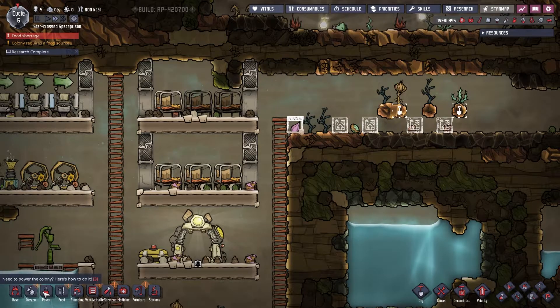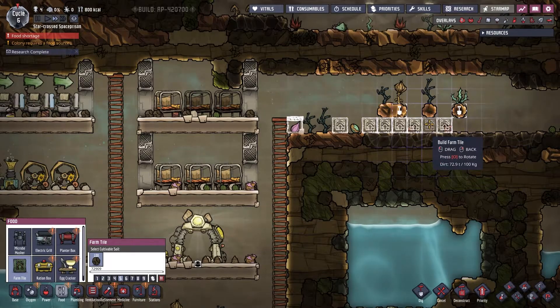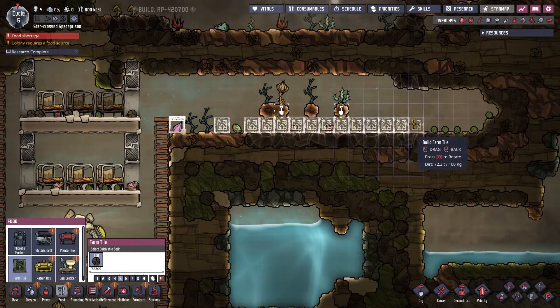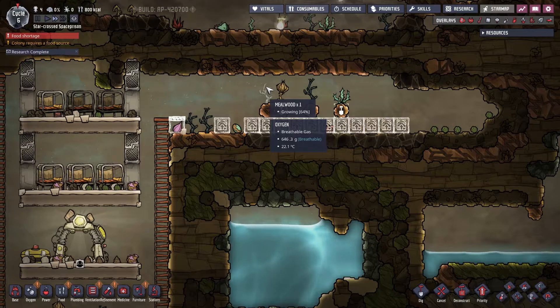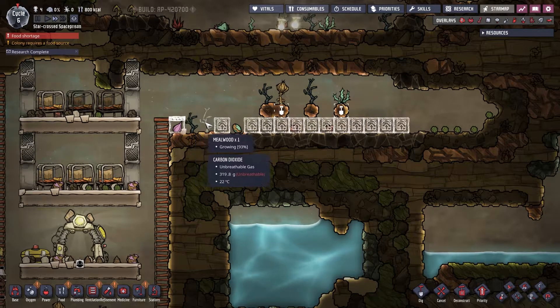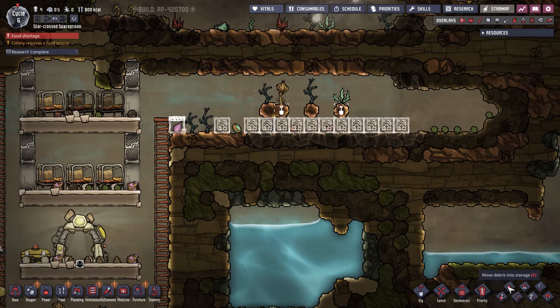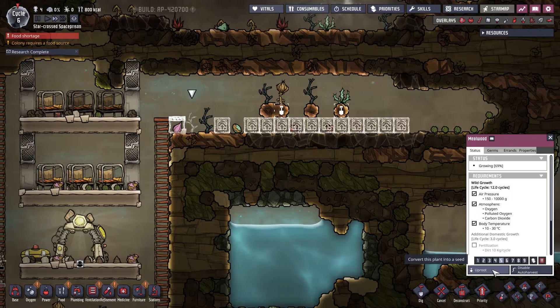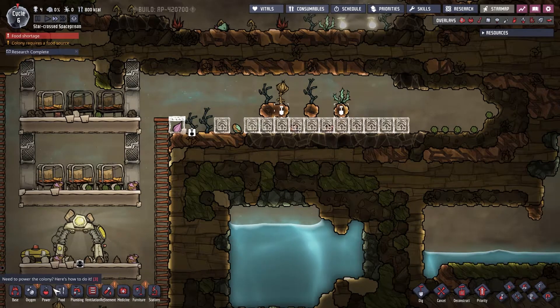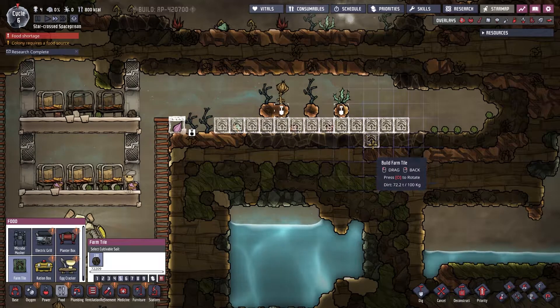We're just going to put in regular farm tiles for right now. We should be able to relocate some of these. I'm going to wait until this mealwood is at 69% — well, they will grow faster in the farm tile, so let's just go ahead and uproot at least this one and swap it out. These other ones that are like 90-some percent we'll keep them a little while longer.